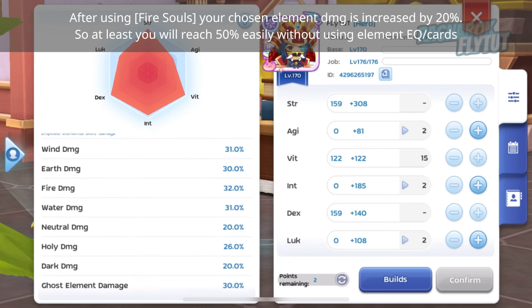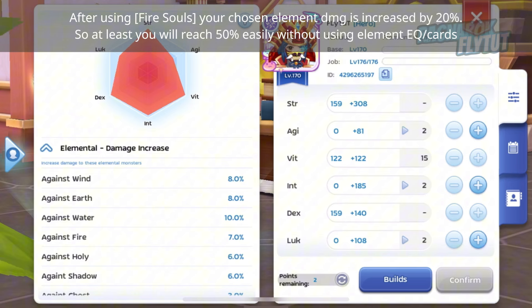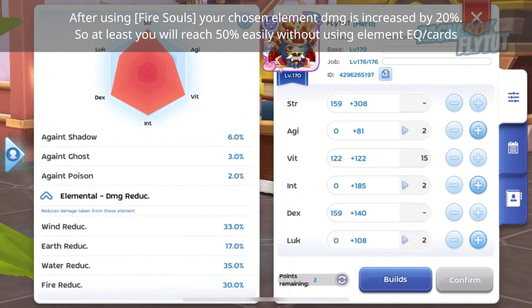After using Fire Souls, your chosen element damage is increased by 20%. So at least you will reach 50% element damage easily without using element equipment or cards.